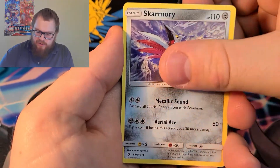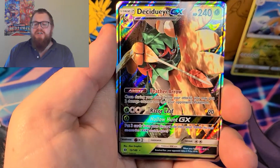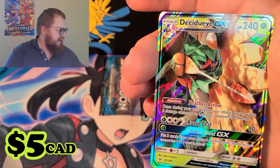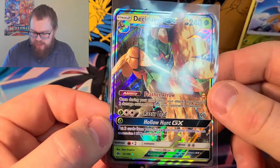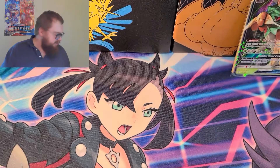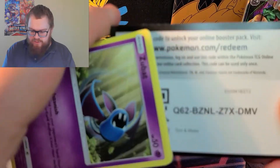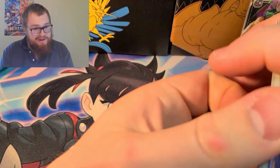Caterpie, Scatterbug, Morelull, Clefairy, Pokemon Catcher, Decidueye GX — I'm pretty sure I have this, but it'll be a good trade; somebody would really like it probably. This is a GX — thank you for being the wrong way, code card, really appreciate it. Do I risk it? Oh, it was this way — okay, perfect. There you go. If you get anything off the code cards, let me know down in the comments. I'd love to hear if you get anything good.